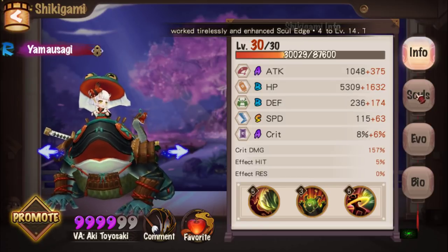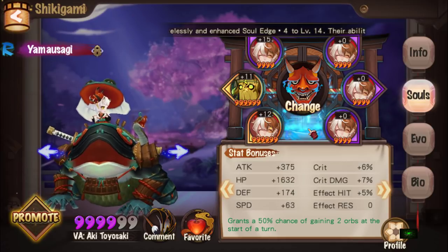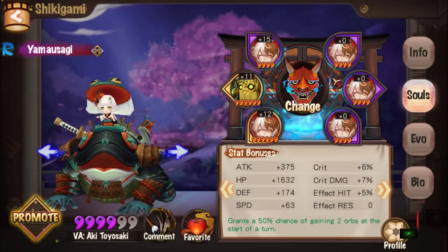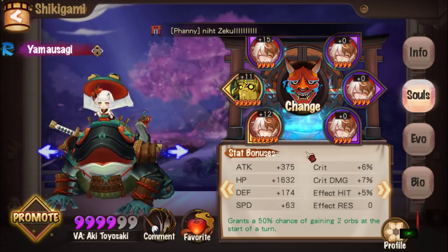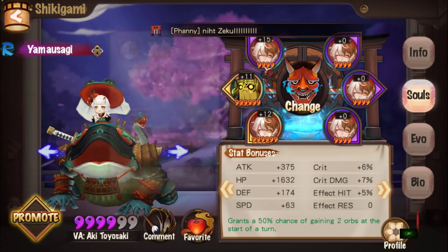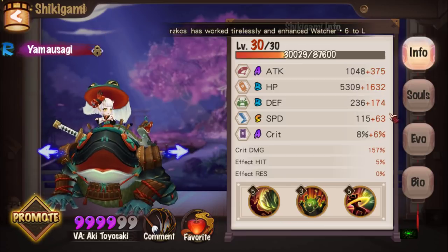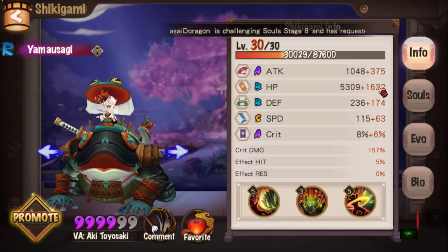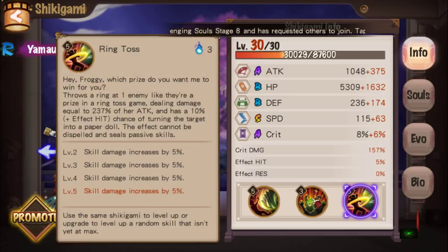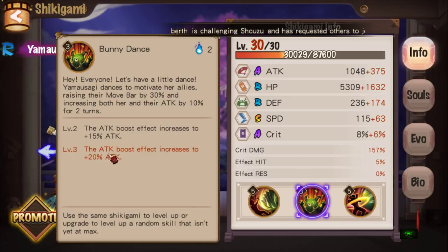For Bunny's stats, the minimum is 161 speed — I have her at 178 but that doesn't matter, I just put on some random souls. As long as it's Fortune Cat, that'd be great. You need 6k HP minimum, Fortune Cat souls, and 161 speed. If possible, you want Bunny Dance to be maxed.